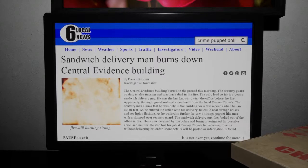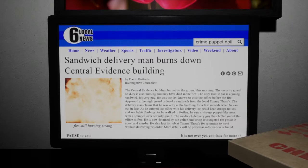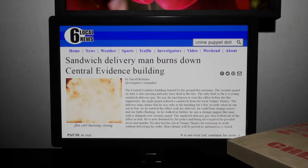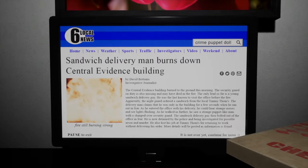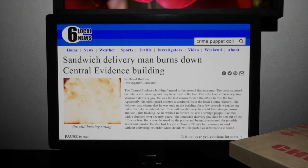The delivery man claims he was only in the building for a few seconds when he ran out in fear. As he entered the office with his delivery, he could hear strange noises and see lights flashing. As he walked in further, he saw a strange puppet-like man with a slumped-over security guard. The sandwich delivery guy then bolted out of the office in fear. He is now detained by the police and being investigated for possible arson and murder. He also lost his job at Timmy Toms for returning to work without delivering an order.